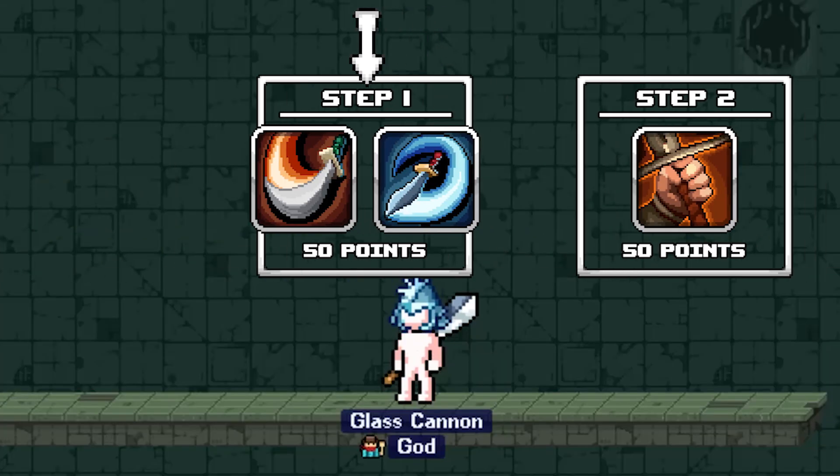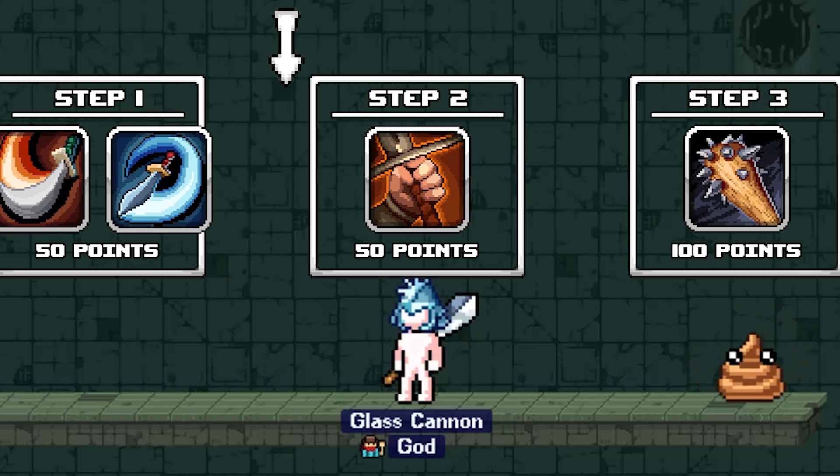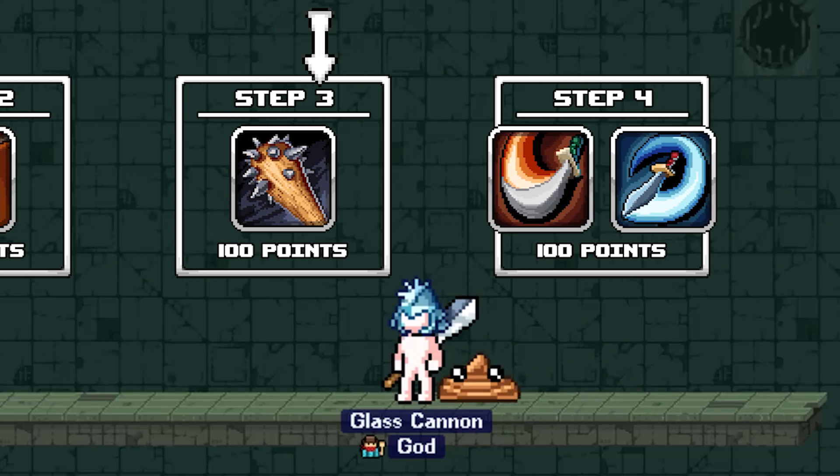Then we get to the second tab. Here we put 50 points into the damaging spells, followed by 50 points into the strength buff. After this, we max Carrying Big Stick, followed by maxing the damaging spells.